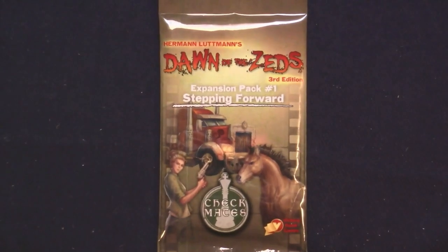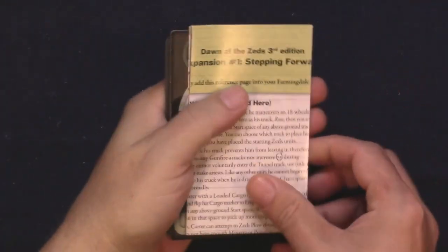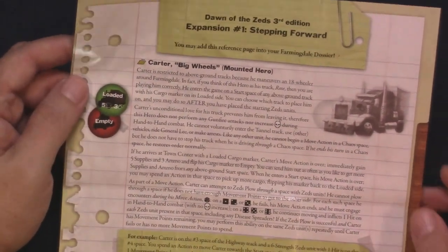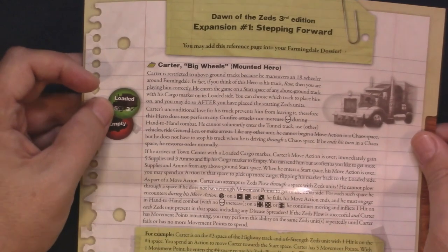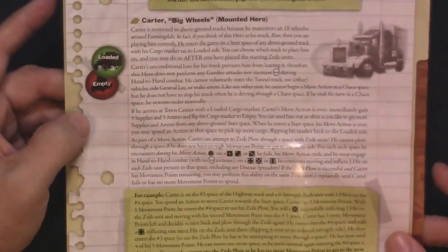So we've got the three expansion packs. Let's crack open the first one. We get a little rules fold-out here. It says Expansion 1: Stepping Forward. You may add this reference page into your Farmingdale dossier. So there's Carter Big Wheels, who is actually a hero from 2nd edition Dawn of the Zeds. We're in 3rd edition now, but Carter was from 2nd edition and he's got a big rig. He can kind of drive through mowing down the Zeds.